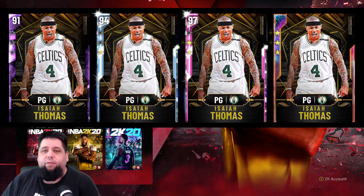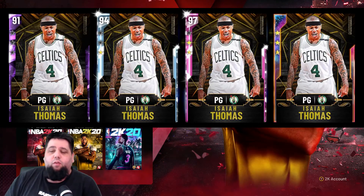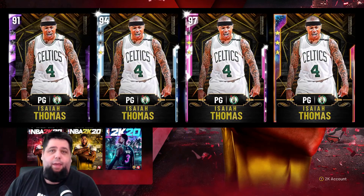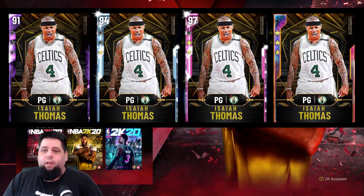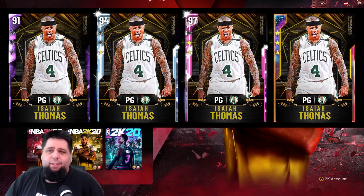That's how it's all going to work. For example, the challenges to get Isaiah Thomas from Amethyst to Diamond might be: score 200 points overall, get 25 assists, and hit 10 threes — and you can do that over three or four games. There may also be single-game challenges, like scoring 35 points in one game, or dropping 40 to go from Pink Diamond to Galaxy Opal. Each card will have its own set of challenges. I thought I'd touch on that because I've had a few DMs from people who didn't understand it properly.